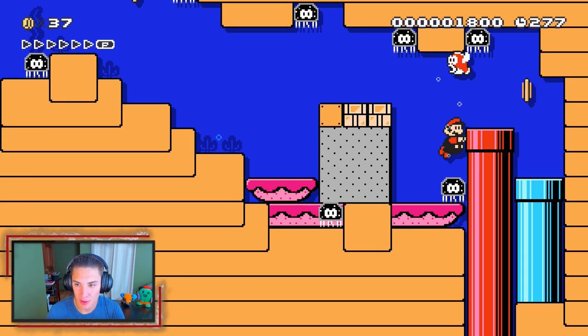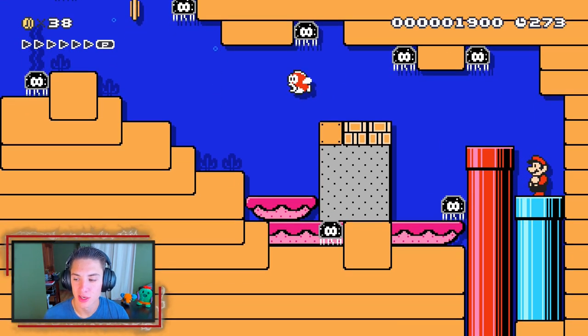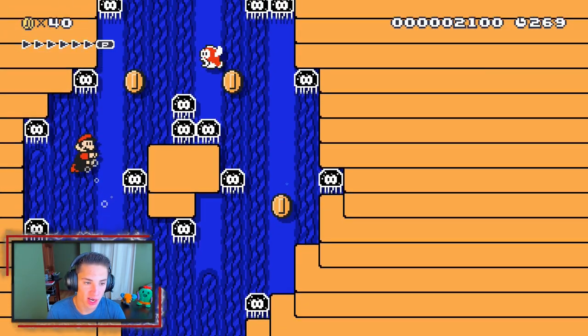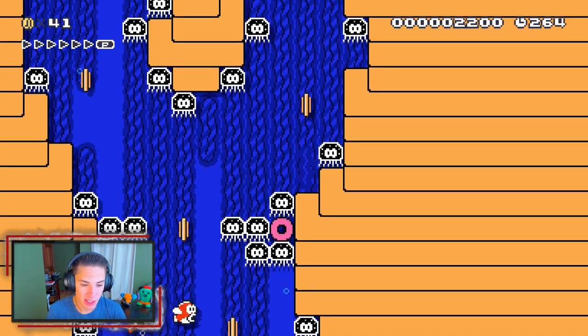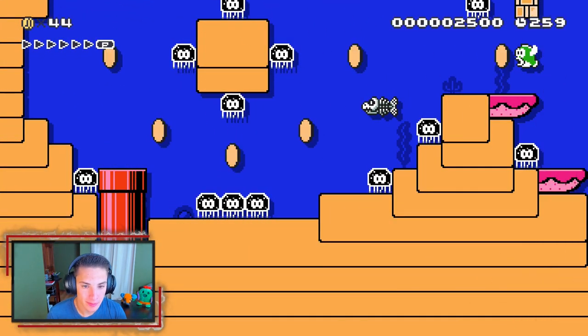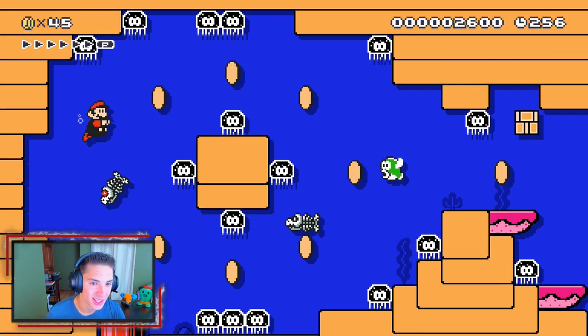We head down the blue pipe. Which way should I go — left or right? You guys said left, alright. That was a terrible choice — the cheep cheep got me. I'm going left on my own terms this time. Make our way through this pipe and we got these little torpedo dry bones — run, swim — they're chasing us!